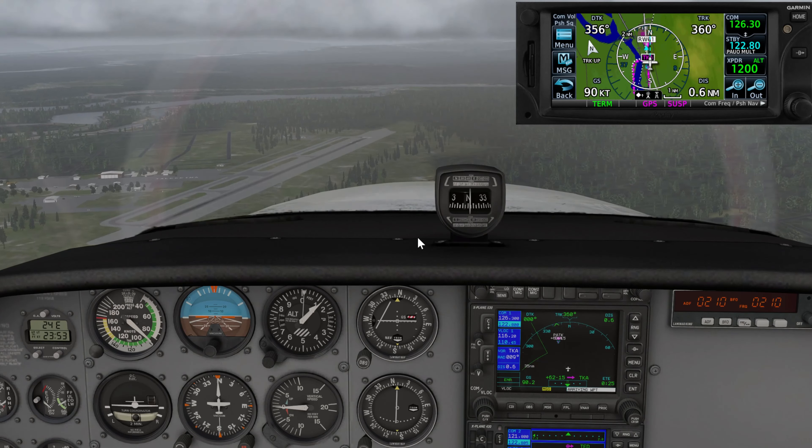One mile to go — 1.2 is when I go missed. If I didn't see the runway yet at this point I would go missed. So at 1.2 DME I'd go straight out to 2,100 feet. At this point I'd add power, remove the flaps, positive rate of climb, and climb up to 2,100 feet per the missed approach — climb 2,100 feet on the 352 radial. I've got the 352 radial set.